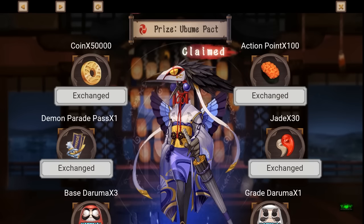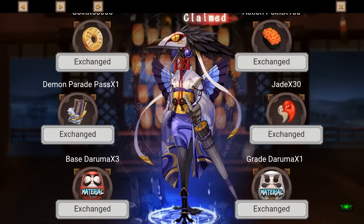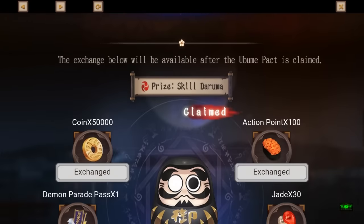From these points you can exchange for all these things: action points, coins, demon parade pass, 30 jade, create Daruma or base Daruma — and once you've collected all that and exchange it all, you get your free Ubume.